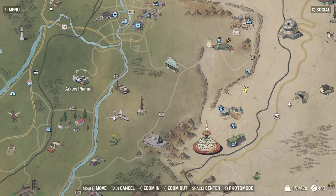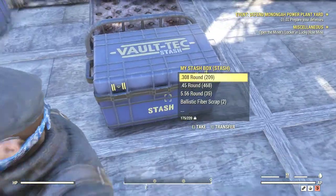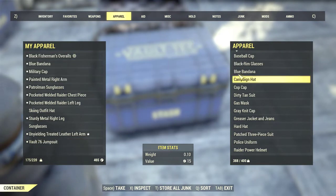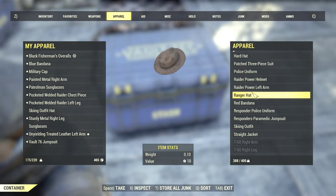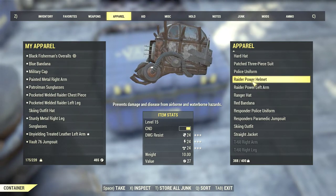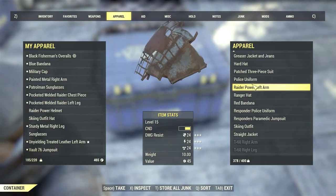For example, this place right here — I found one here with an armor which requires level 40 to wear. I also found another power armor at the power plant, and there was another set which was for level 15, which I can wear.